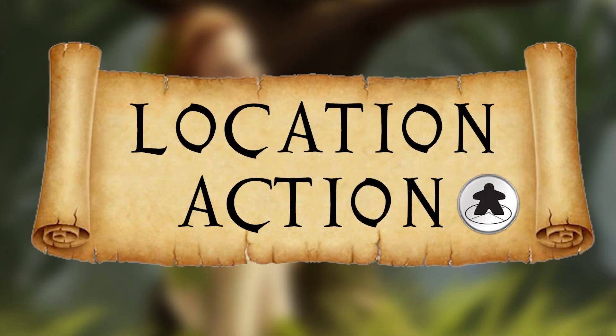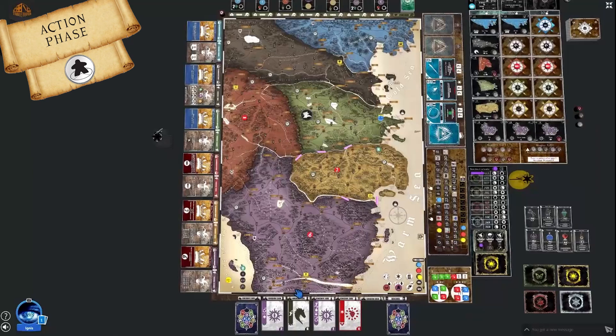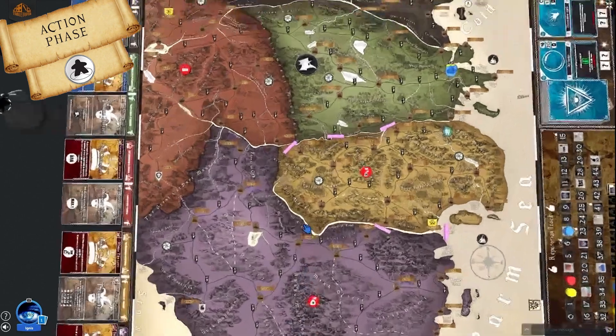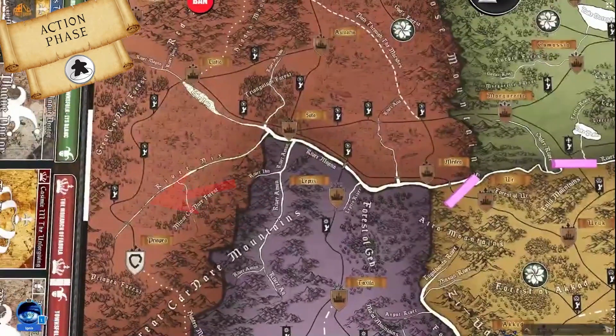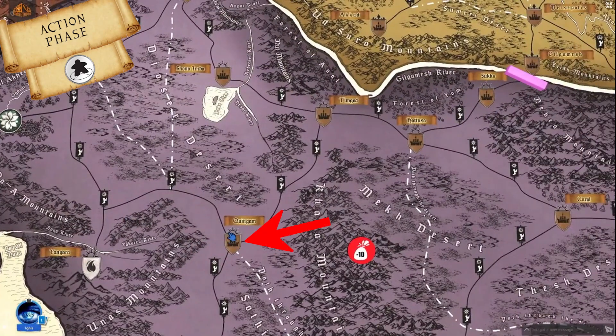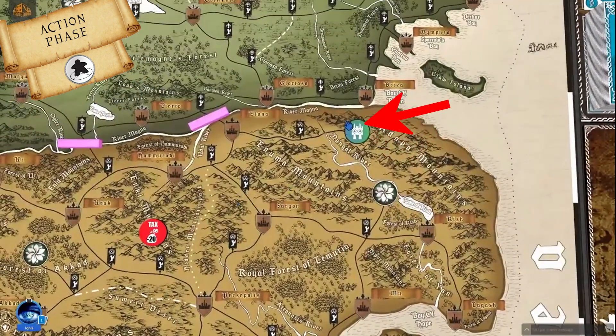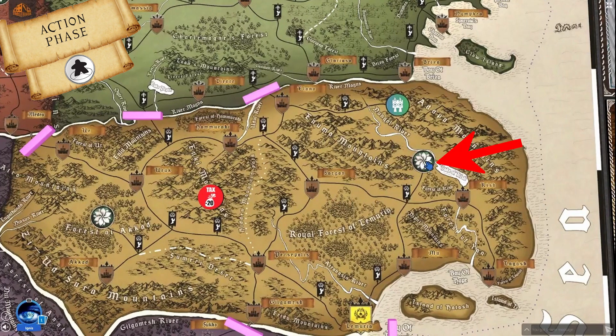The first action we mention is the location action. When players reach certain locations on the game board, they can perform the location action. The main game board has a world map separated into 6 kingdoms each with a different color. Gold shields represent capital cities, silver shields represent towns with temples of magic, and bronze shields represent remaining towns. There are also herb gathering spots represented by a herb symbol — locations where players can gather different herbs.